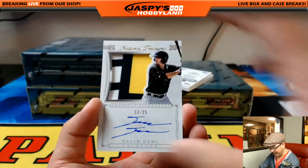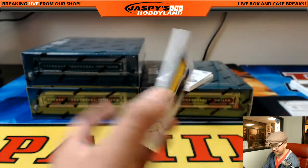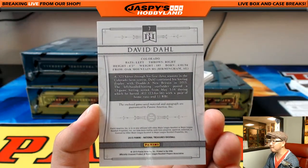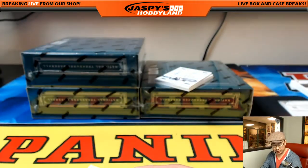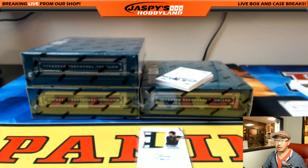Prospect Silhouette — nice David Dahl, 13 out of 25. That's actually very nice. David Dahl, Colorado Rockies, one of their higher prospects. And you know what? I don't think we sold a David Dahl spot.